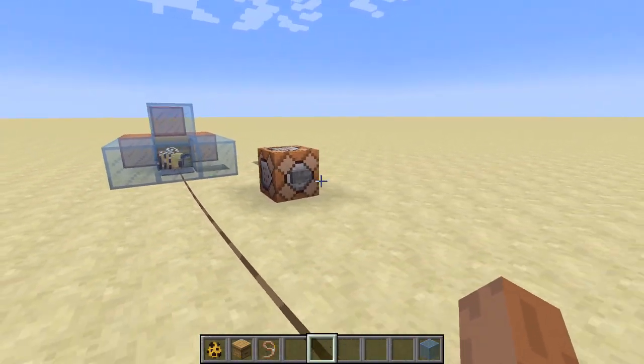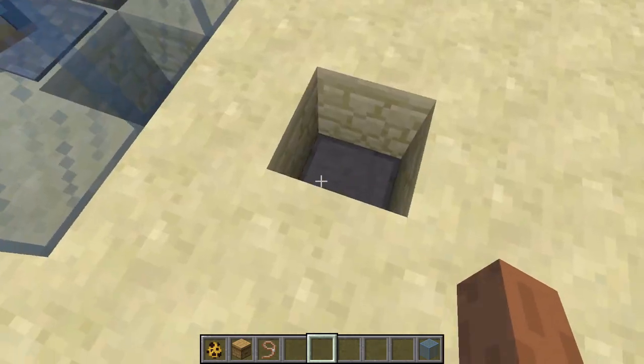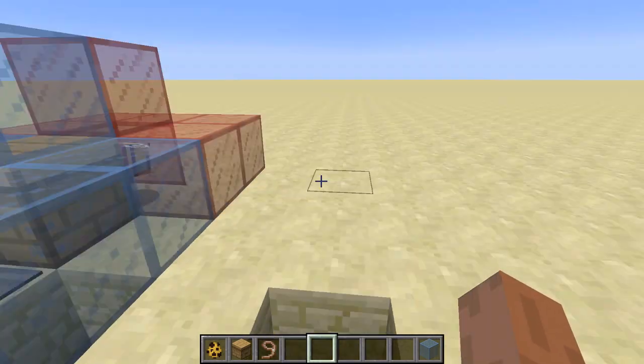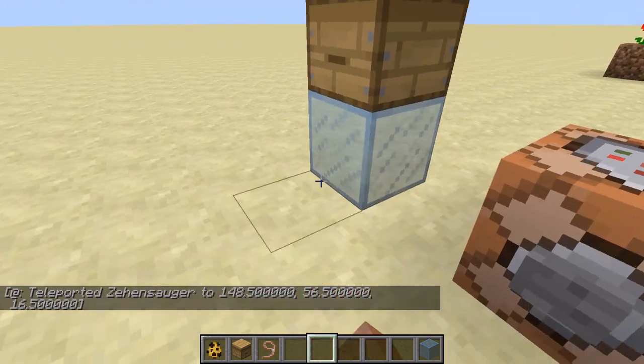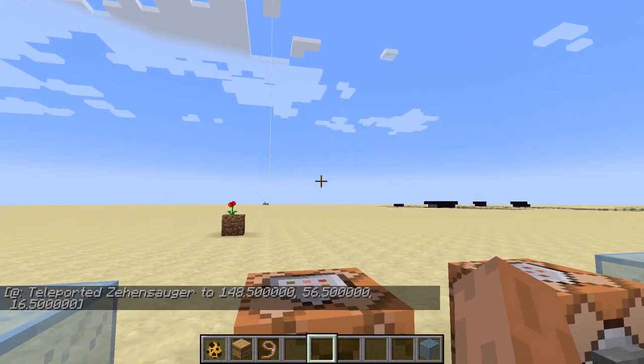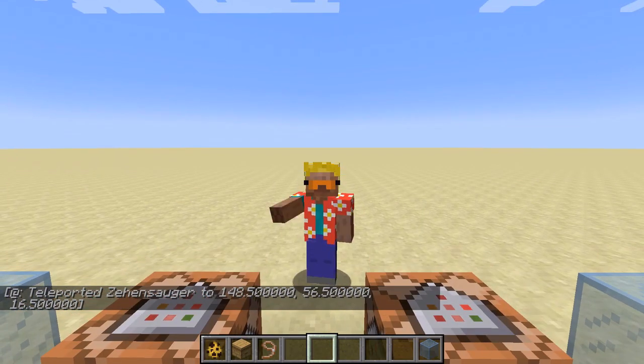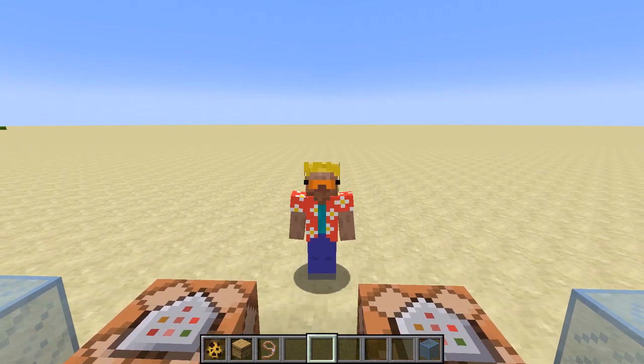Now it's set, it's activated, it's ready to receive the signal. The bee is sitting on the pressure plate, we have the beacon covered up — you come here, you break it, the beacon will light up. And that's how you make instant wireless redstone using bee boxes. That's all for now, thanks for watching, bye bye.